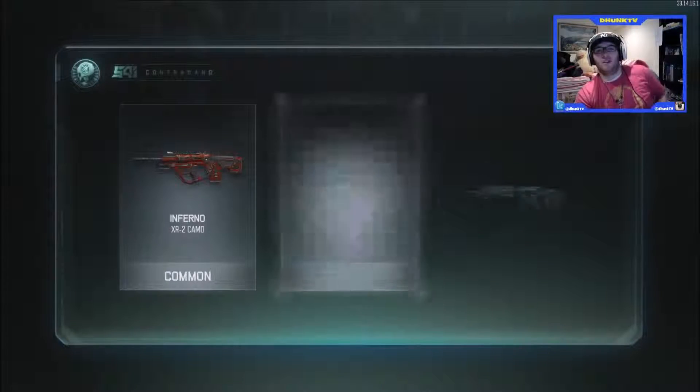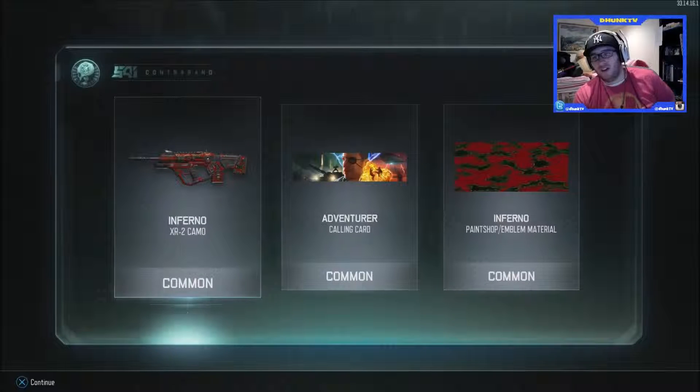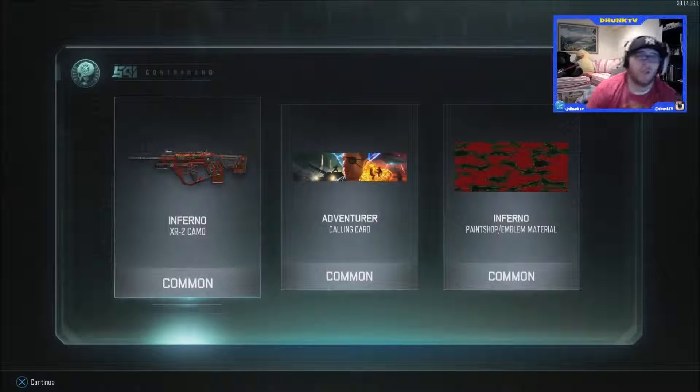Let's see what we get on this last one — inferno, adventurer, and inferno also. So worse paint job, emblem, material — cool. We got three inferno things again: two in one supply drop, one in another.